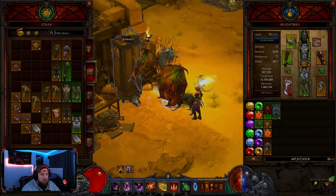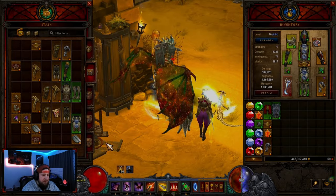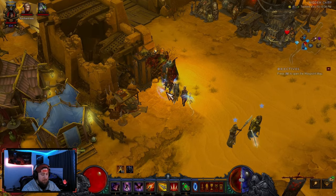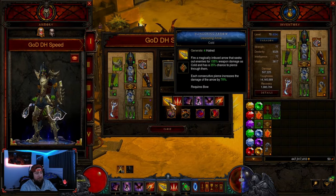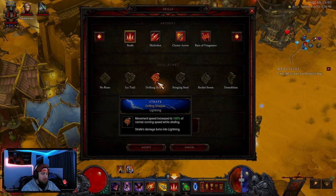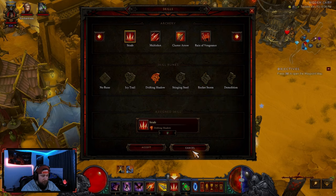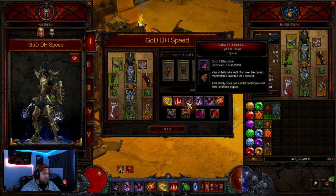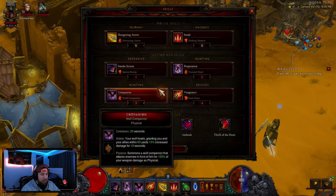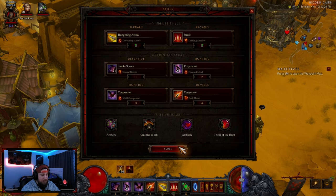If you don't want to use Vala's Bequest, you can always do Fortress Ballista — if you feel a little squishy, you can get an additional shield, which is really nice. If you don't want to use Convention of Elements, you can always use Elusive Ring in the cube for even more damage reduction, so every time you cast Smokescreen you'll get additional damage. For skills: Hungering Arrow with Devouring Arrow — cold, we're going to pierce, super strong. Strafe with Drifting Shadow — I like Drifting Shadow because I like to be a little bit faster, however Rocket Storm is my preferred substitute if you feel fast enough, as it does even more damage. Then Smokescreen with Special Recipe to move faster, and Preparation with Focused Mind to gain even more discipline. I chose Wolf Companion for more damage, but if you are squishy you can do Caltrops — Phantom Knives — Bladed Armor for even more armor.